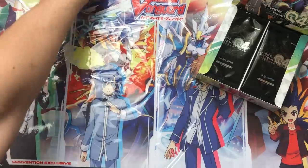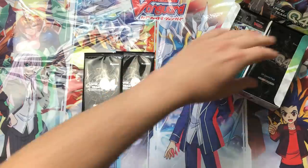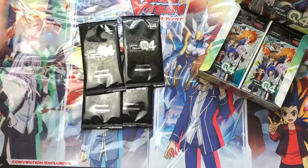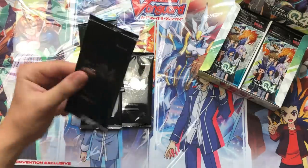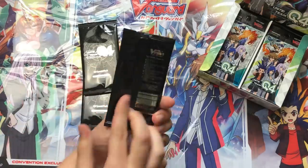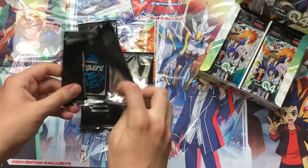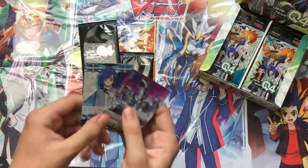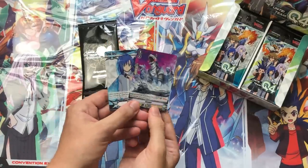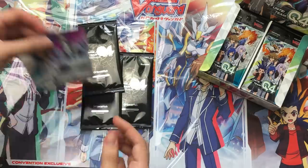On top of the box, we have these Q4 special packs. You get one of these for every four packs you purchase. Since the box contains 16, we get four of them. I think there are two types out of eight, and you get one marker and one promo card per each. The design is really nice — just a slick black design. Opening it up, we have the Royal Paladin one: an Aichi Force marker and a Snuggle promo.